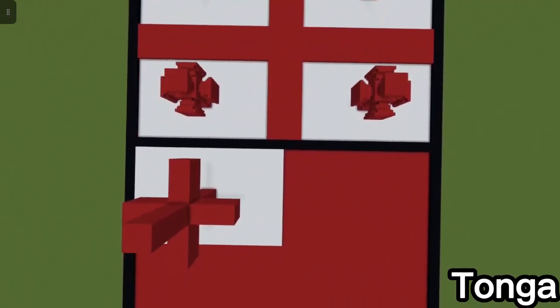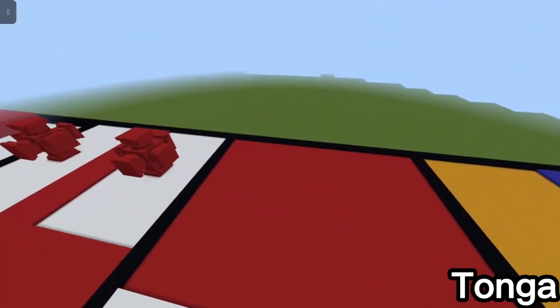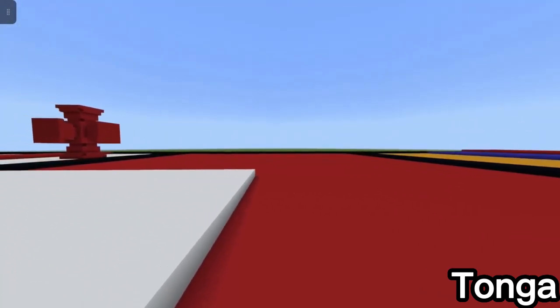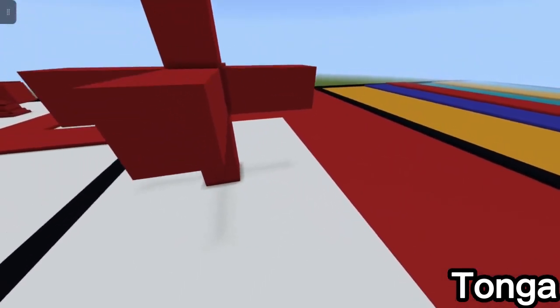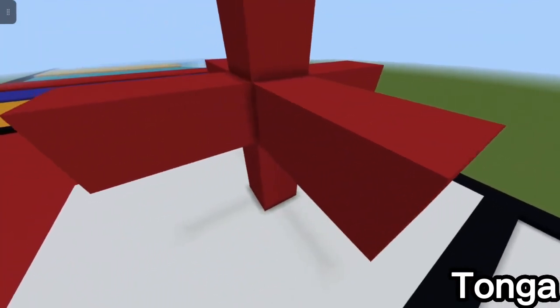The next one is the Tonga flag. I made it with a red background and a white square on top, and then a 3D plus sign in the center of the white area. It's somewhat similar to Georgia's.